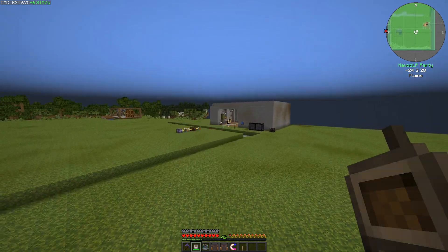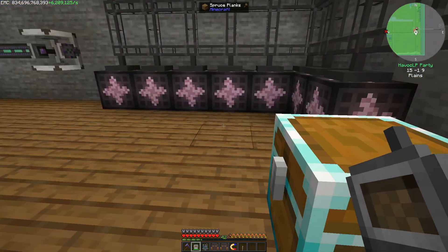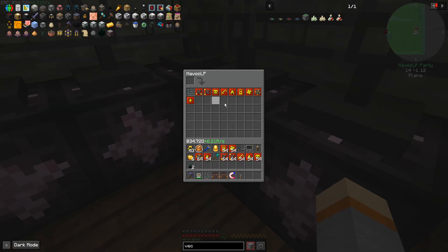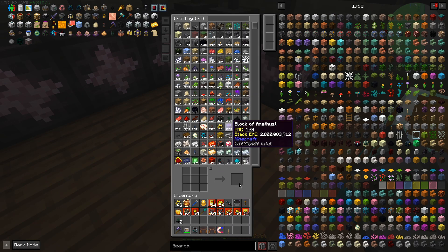It's just going to make it easier. I think we're going to do vector plates in both farms. Those are all of our mob utilities. We can throw all of this in now.